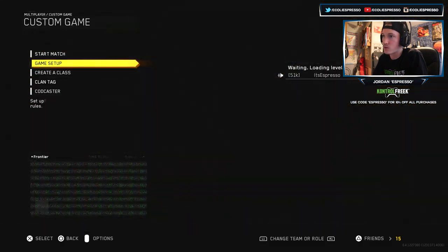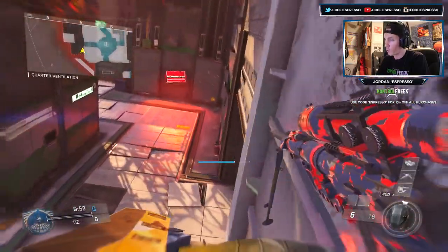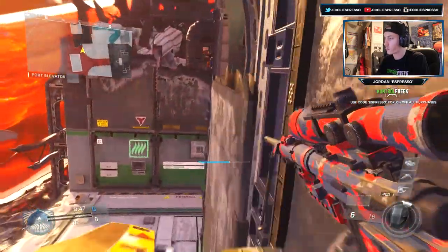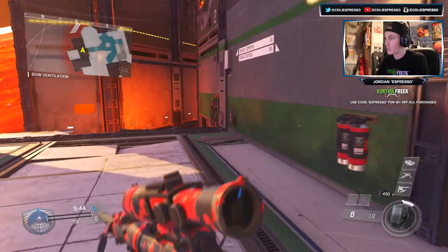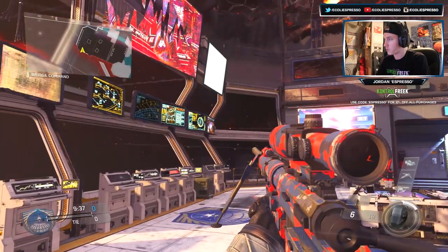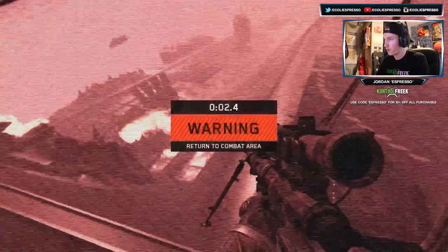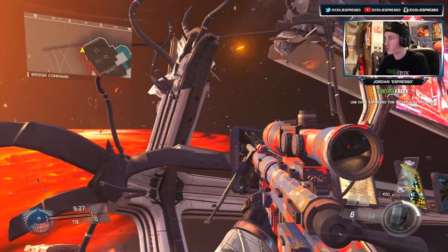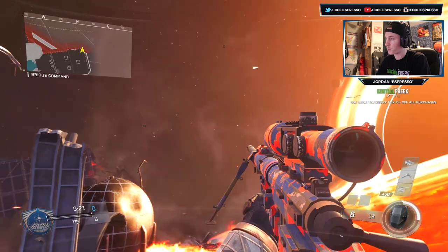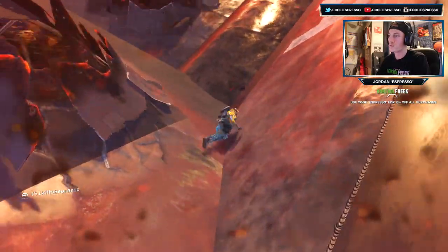Let's go to a custom game real quick just to show it off a little bit more. So unlike some of the other camos, this one does not appear to be animated in any way. It's got a cool multi-level texture - if you look real closely, the red is almost like a paint layer and the blue is supposed to be the base, which is really cool. It's got a base texture and then the red is almost like a paint chip effect.